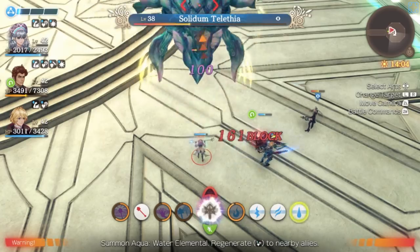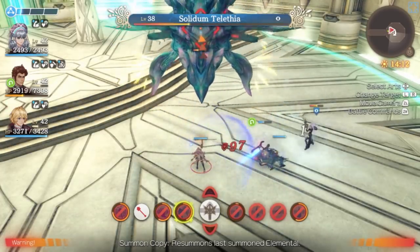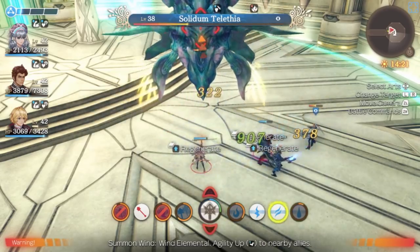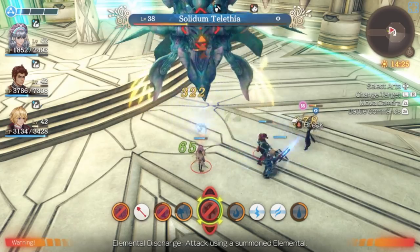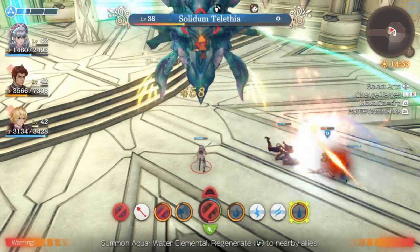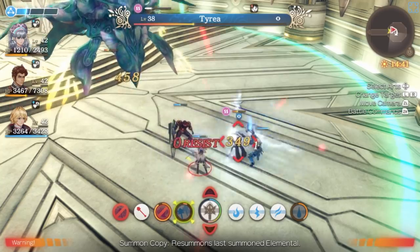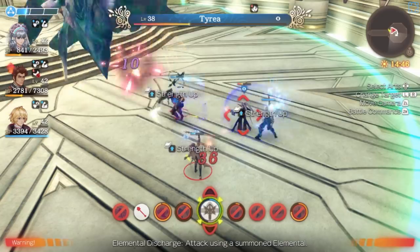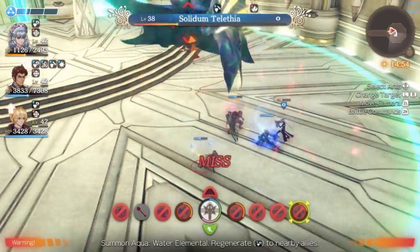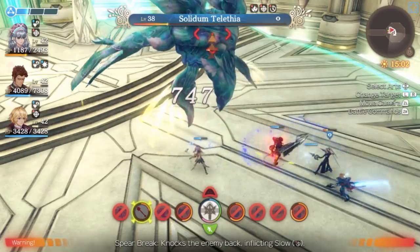Down to a third. The other two are focusing on Tyria and that's getting her down a bit more. It's definitely a lot harder without Sharla to just heal us up. There's a kick you can get for Melia that can actually force a knockdown — I have it but I forgot to equip it.